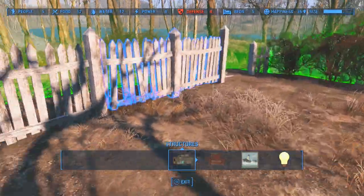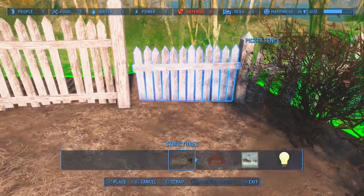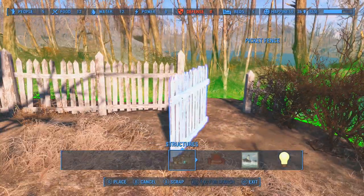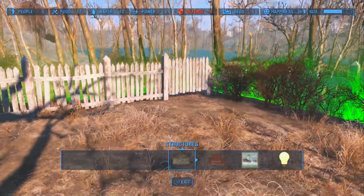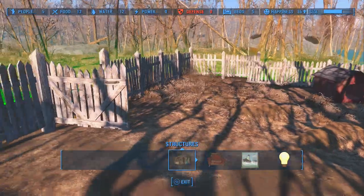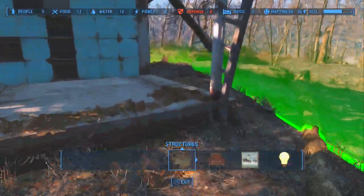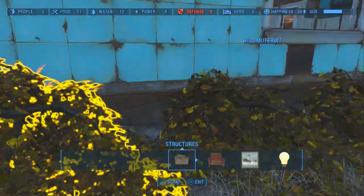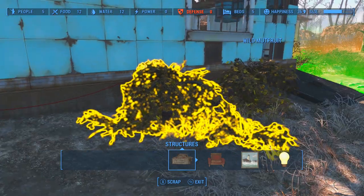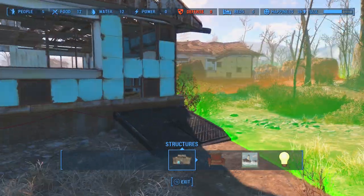The next stat is Food and Water, which indicates how much food you're producing every single day. If it's in the red, you're not producing enough and you'll need to make more. Each settler needs one food and one water per day to be happy. Food and water can come from current production resources, stored excess in your workshop inventory, or from other workshop settlements linked with supply lines — which we'll cover in a different video.